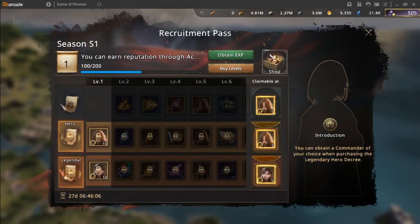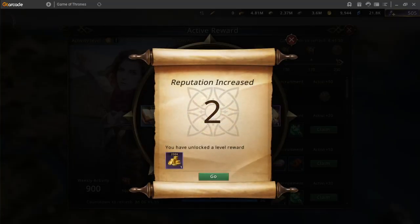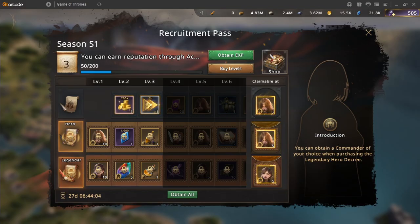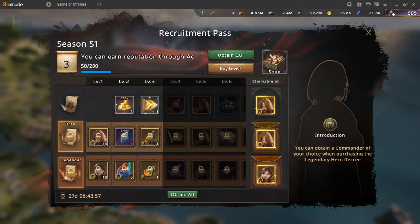The Recruitment Pass is the new version of the Westeros Pass. You can obtain points by simply completing active rewards. Obtaining XP can only be done through the active reward, and this will earn you levels for this season.